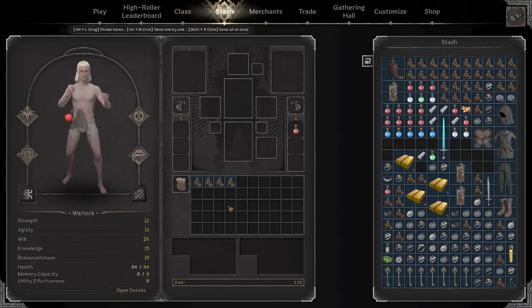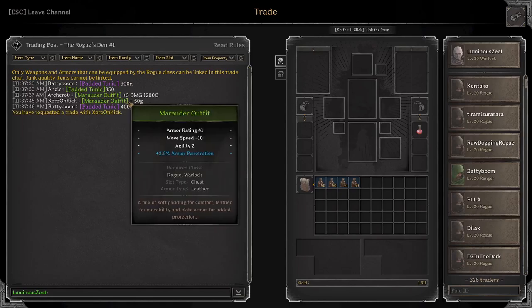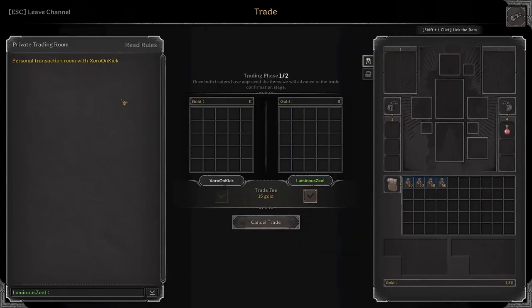Hey, what's up guys, Luminous Zeal here back again with another video. In today's video we're going to be using the trade channel to flip items. We're starting out with 200 gold, which I think anybody should be able to get after extracting a few times. I'll also start a timer to see how long it takes to make a thousand gold profit. With that, let's go ahead and start the timer and jump into trading.